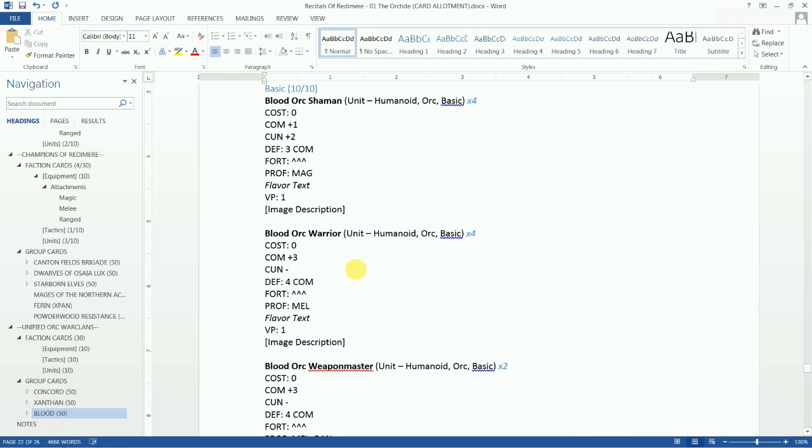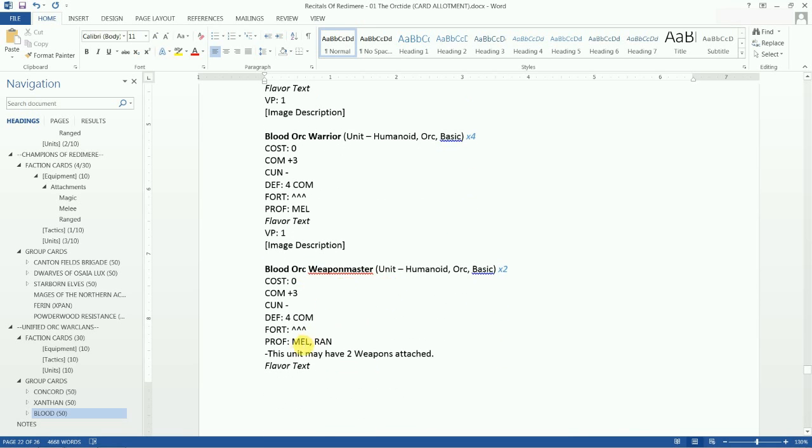The Blood Orc Warrior has three combat straight up — that's a lot for a basic unit — with a four defense and the ability to fortify, but no special ability. These cards have a variable cost depending on the faction leader, so you might get this three combat for two or three cost, which is very cheap. If a card doesn't have an ability, it compensates with extra combat.